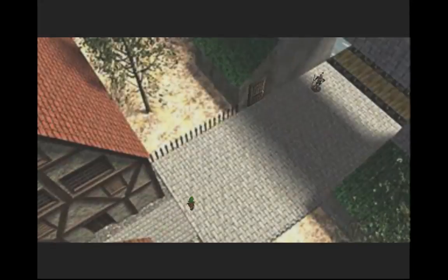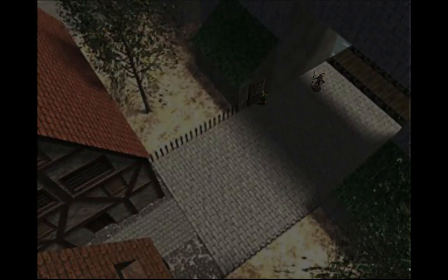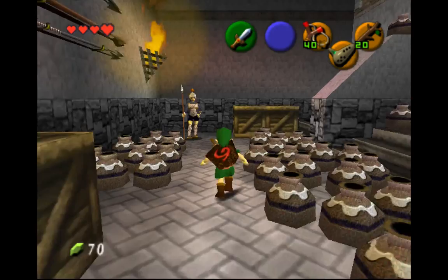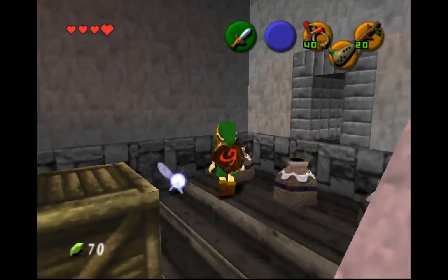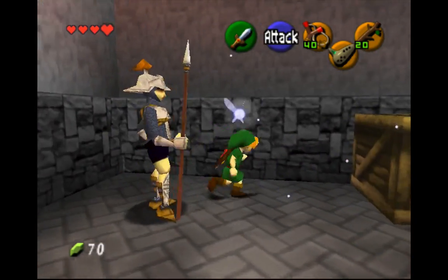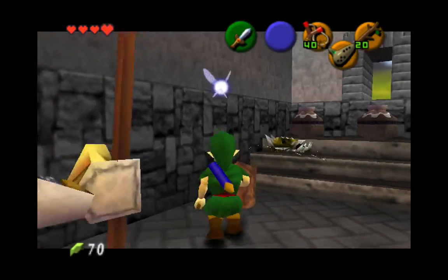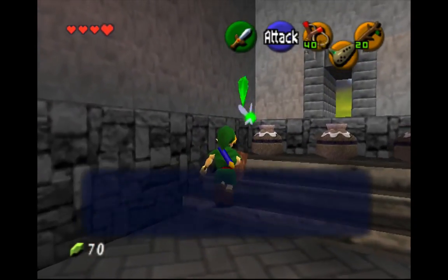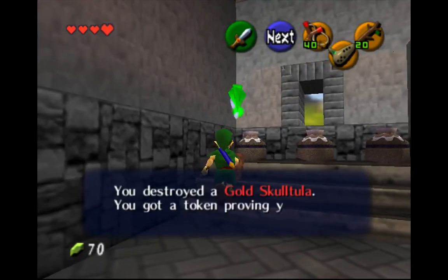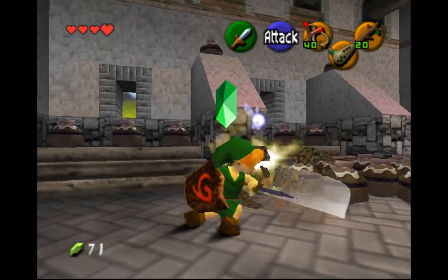There's one thing I forgot to do. I knew there was something I forgot to do — I want to go back in here. See that crate over there? Now if I roll into it... I know you can break these crates. There we go. There's a gold skulltula — very nice. I knew there was something like that.